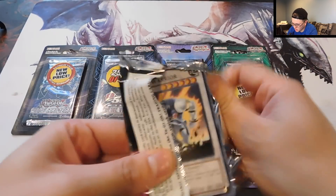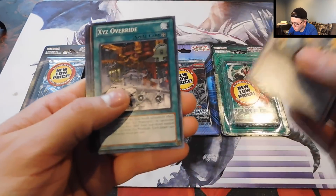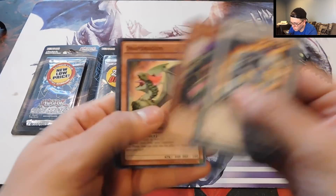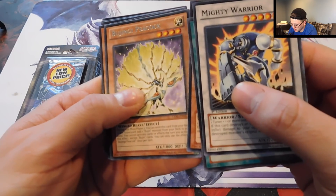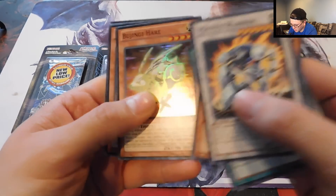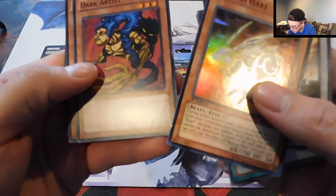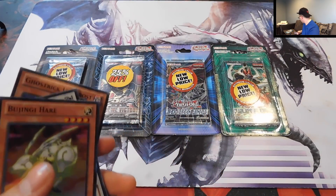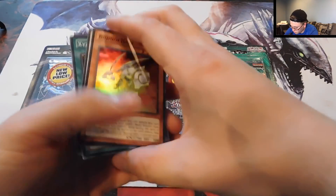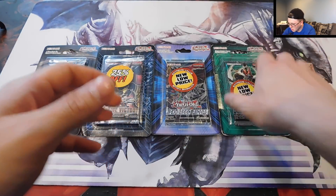Hit me up on Twitter as well if you guys haven't already — at Konami Crew on Twitter. We've got Mighty Warrior, Xyz Override, Gargonic Ghoul, Snap Dragon, Buzinji Peacock, and Buzinji Hare — awesome for a super rare. Not sure if super rares were definitely guaranteed. We've got Dark Artist, Xyz Avenger, and Jack Frost. This is Legacy of the Valiant — super rares were not guaranteed, so we actually did pull a first edition super rare. It's pretty sweet.